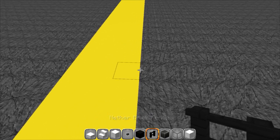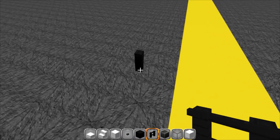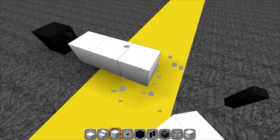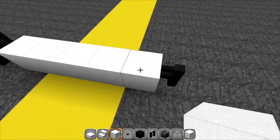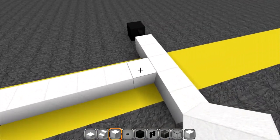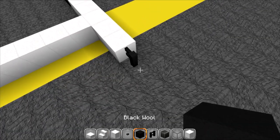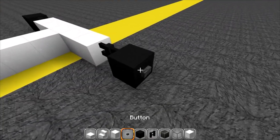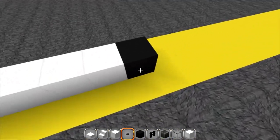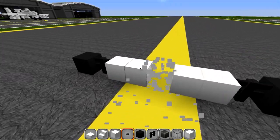Grab your nether brick fence and go out three. Back to the middle, go out three on the other side — that's where your nether brick fence goes. So from the middle block, go out three on each side, and the nether brick fence at the third block will be your wheel supports. Put your buttons on the outsides of those, and then the front wheel. Get rid of the blocks in the middle and we'll build the next layer.